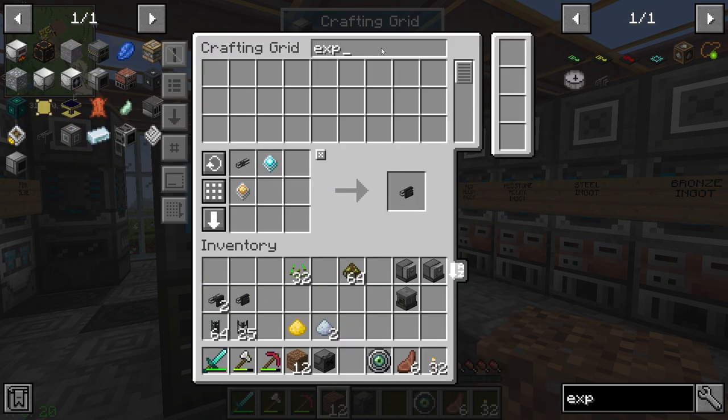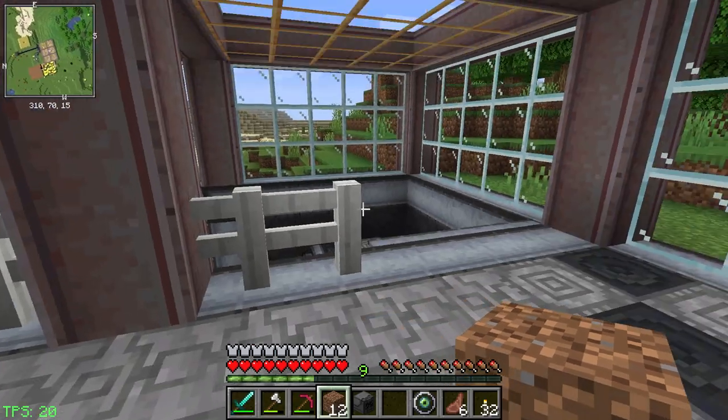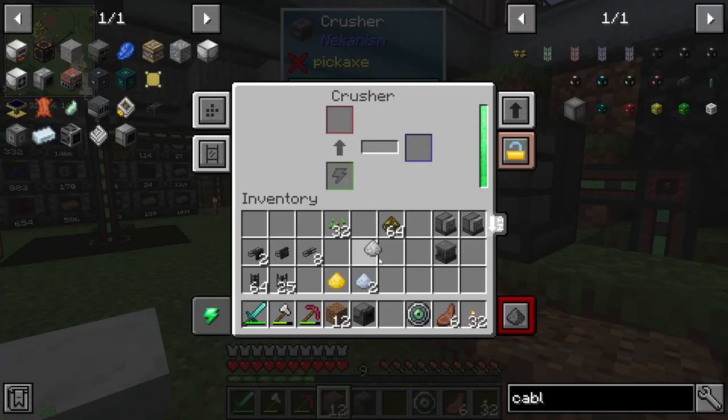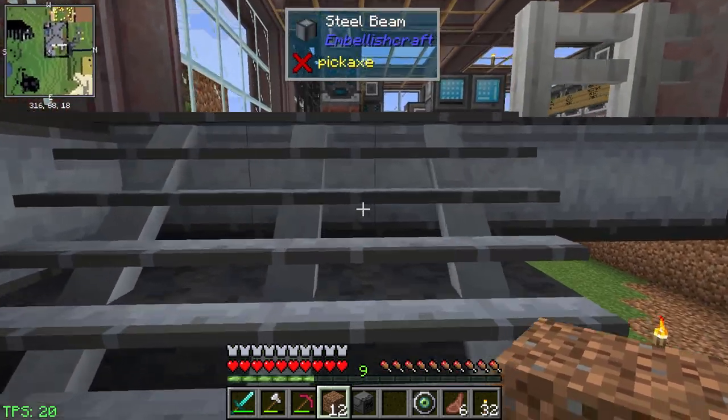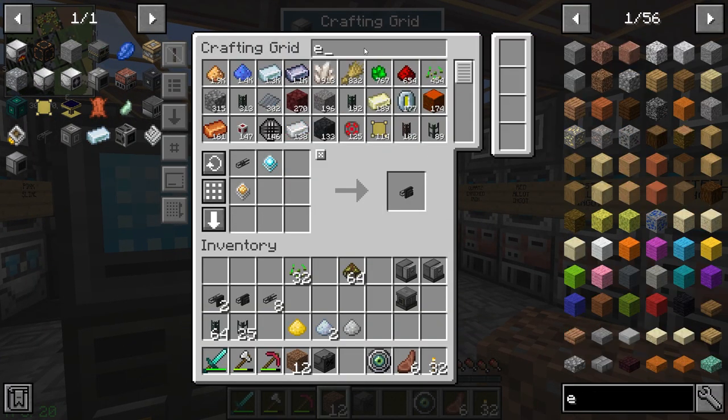Just thinking of some stuff — we probably need some cabling to hook it up to our system, and we'll probably need more of that. And there's our iron dust. Let's make this electrolytic separator.